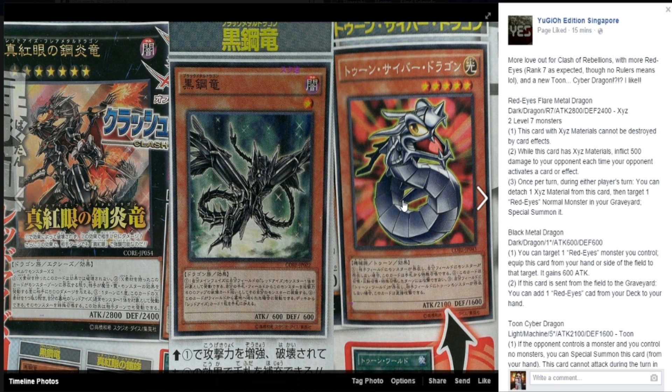The next card to the right, right in the middle, is Black Metal Dragon. This is pretty much the Rider of the Dragon of the Winds from the Blue Eyes Structure deck — pretty much the same kind of thing. You can equip it to a Red Eyes. It's not a tuner, though. It's level one with 600 attack. I wish it was a tuner. The Red Eyes equipped with it gains 600 attack, and if this card is sent to the graveyard, you can add one Red Eyes card from your deck to your hand. It doesn't have to be the normal Red Eyes. That's pretty damn good. It equips to give 3000 attack, but you can also equip it to Red Eyes Flare Metal Dragon. I don't think it's really going to be played, though.